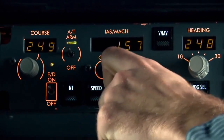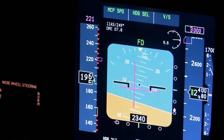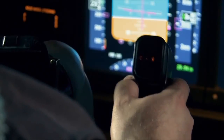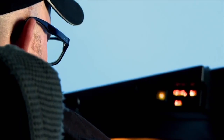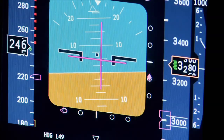Just as we passed through 140 knots, the number two, or right engine, fails. At this speed, we're past the point where I can abort the takeoff, and my only option is to pull up, come around, and land again back at LAX. To compensate for the right engine out, I'm having to apply full left rudder to keep the aircraft moving straight. It does feel kind of lopsided.